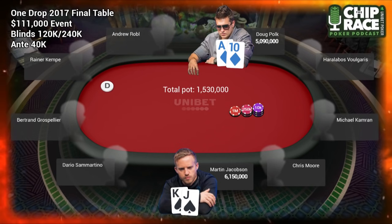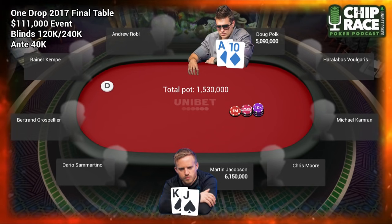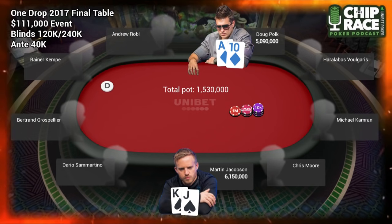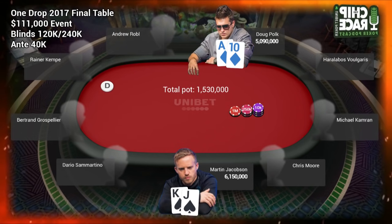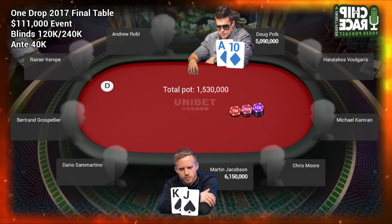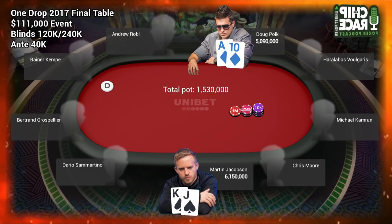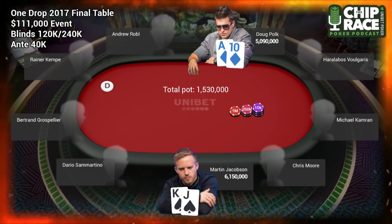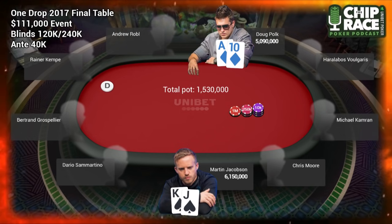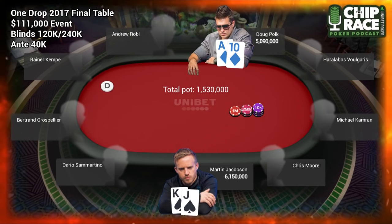Doug's defend seems pretty mandatory, but given that both Elke and Sammartino are behind Martin, how close is this to not even being worth opening? Martin's hand is a mandatory open. With ICM, back when this hand was played the solvers weren't really ICM-aware — there were pre-flop solvers but they were really only good for spots where you're deciding whether to move all-in or call an all-in. Now the post-flop solvers can adjust for ICM and we can use that to inform our pre-flop ranges.